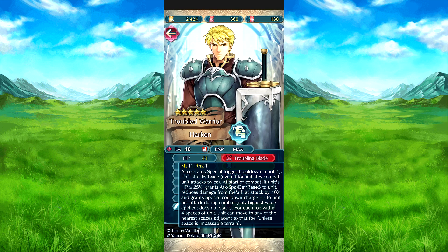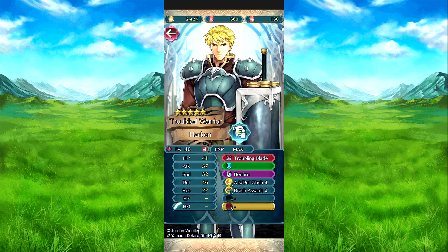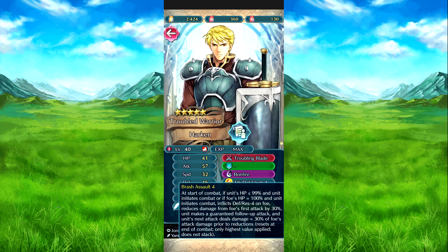For each foe in the nearby spaces, Harkin can move to any of the nearest spaces adjacent to that foe, unless the space is impassable. The attack deals bonus damage equal to 50 percent of his defense for two turns. If his HP is 99 or below and the foe's HP is 100, defense is reduced by minus four on the foe, the foe's first attack is reduced by 30 percent, he's guaranteed a follow-up attack, and his next attack deals damage equal to 30 percent of the foe's attack prior to the reduction. This resets after combat.